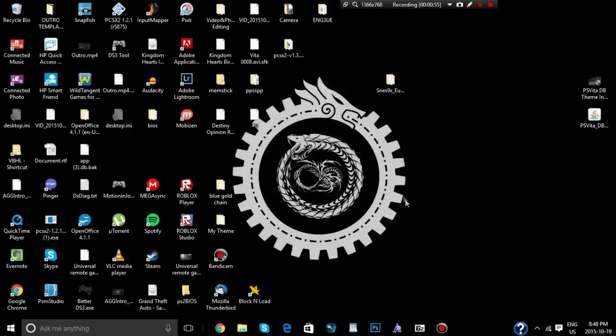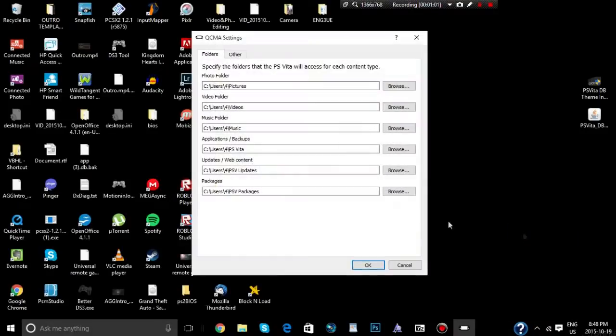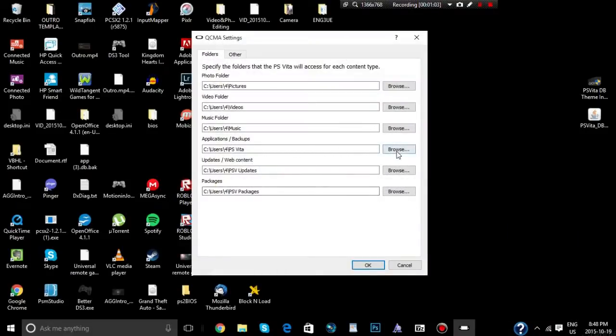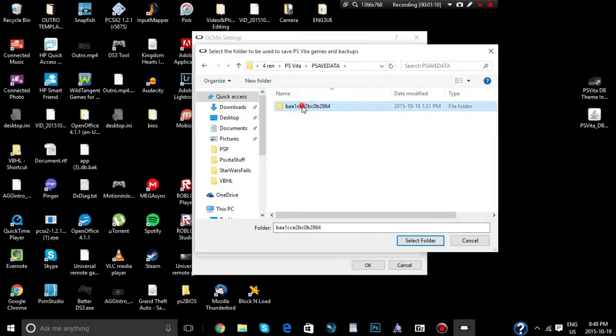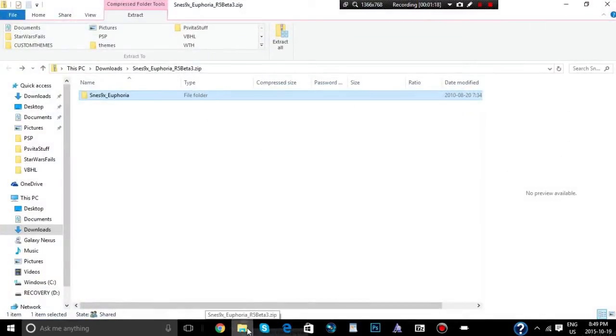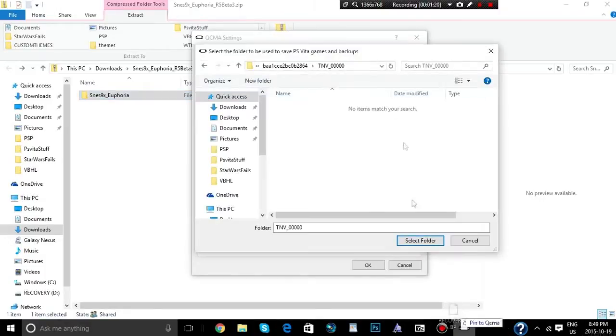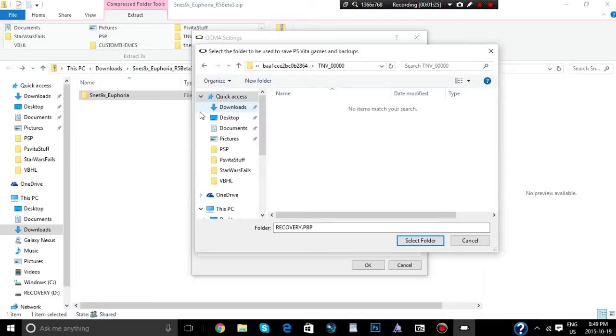We're going to put this into our TNV save folder file. I use QMCA — go to applications, PS save data, your account, TNV000, and grab the recovery file. Just drag that in there and replace it.